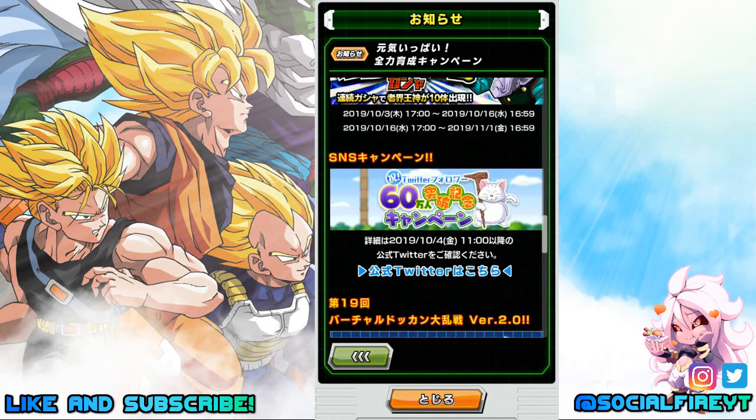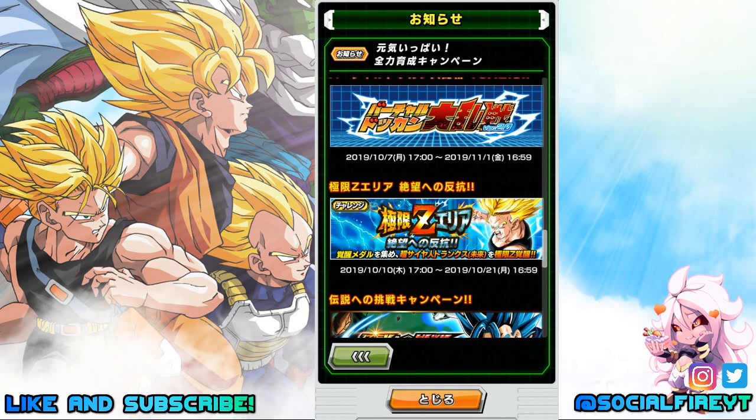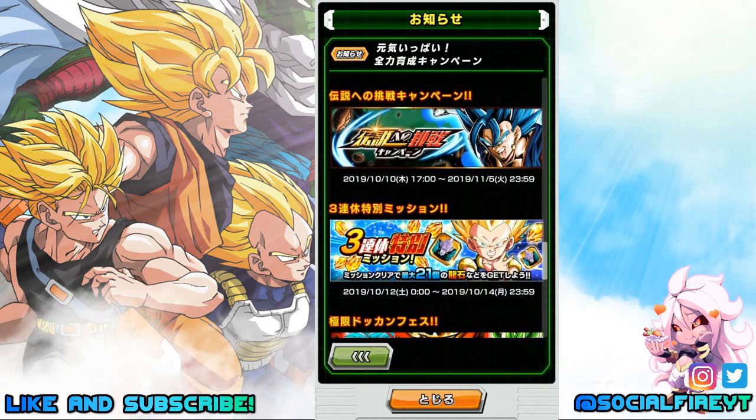There's also a new Twitter campaign starting on the 4th, so be sure to check out Dokkan's official Twitter page — I'll cover more on that in a separate video. Battlefield is renewing starting on the 7th through November 1st. There will also be an EZA area for the free-to-play Intellect Future Trunks from the story event, similar to the exchange units Goku and Gohan with restrictive team builds. The Legendary Campaign for LR Vegito Blue is starting on the 10th and will be available through November 5th.